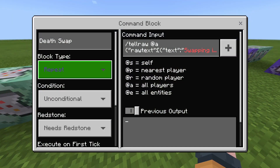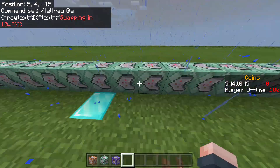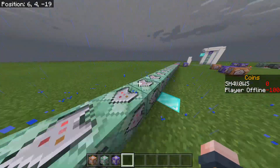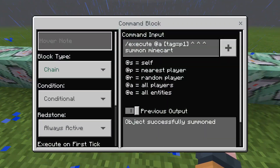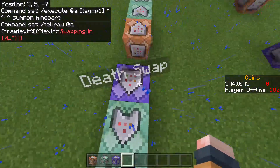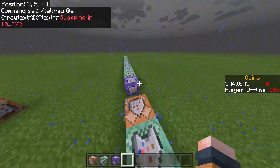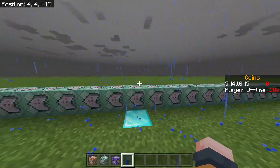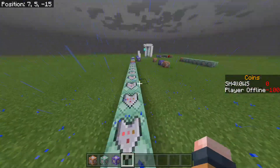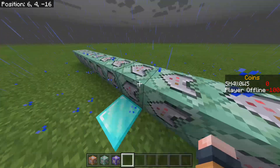The first one you're going to do is this repeating command block. You don't really need the first ones all the way up to the diamond block — you could technically just have these eight command blocks. You'd need to change the first one to repeating, set the same delay, and make it unconditional. First I'll show you the necessary part — this is the part that actually makes it so that you swap after however long you set the delay to.